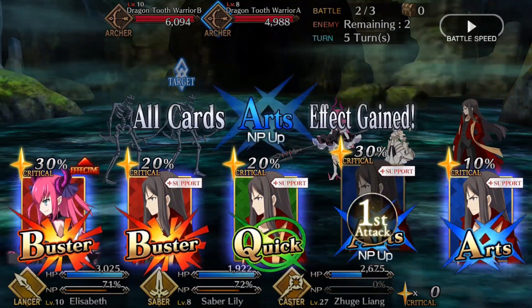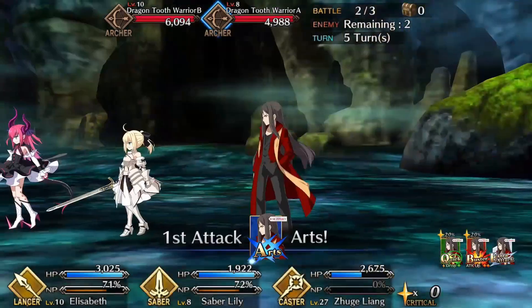After they added the back button, they also started showing crit chances on the cards before hitting fight.